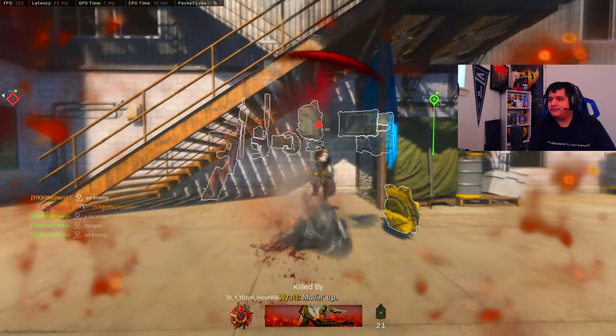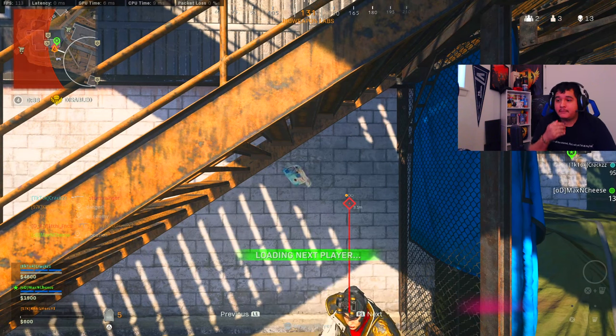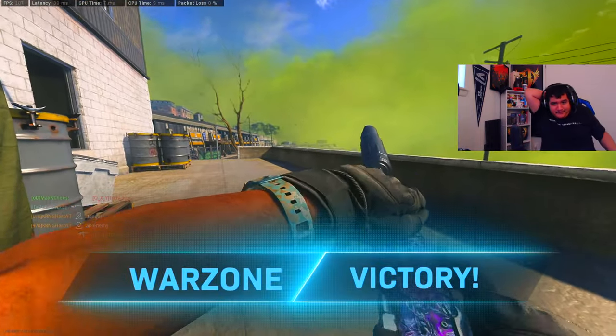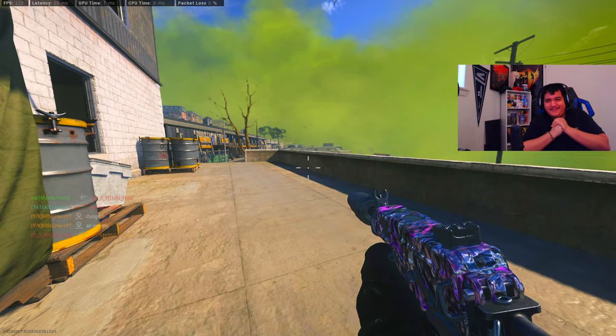Bro this dude really camped that corner — that's insane. Easy cash. We out here. This little 13, 14 kill victory with the Tommy gun — we were just spawn trapping them. That was an interesting game. My team was really good. They knew exactly what we were doing.